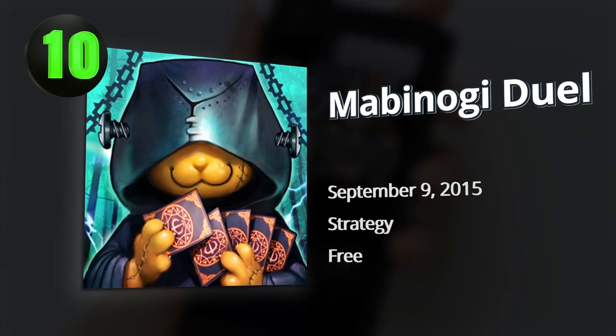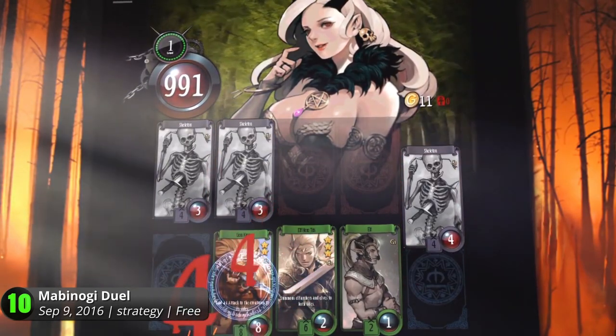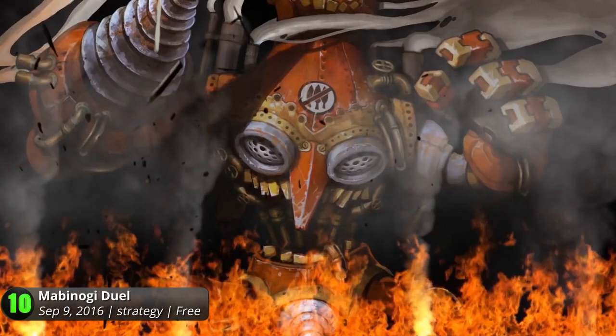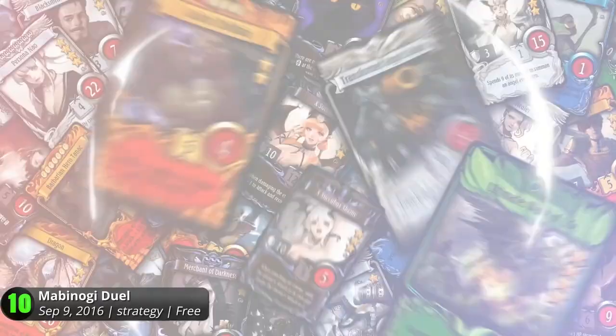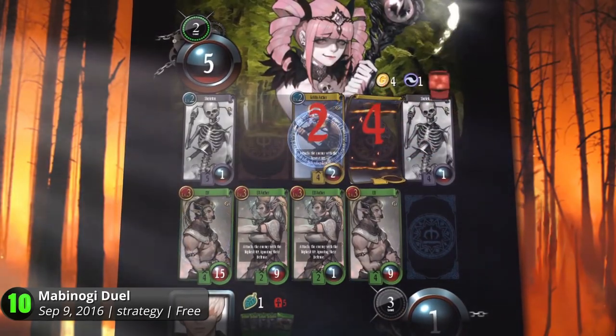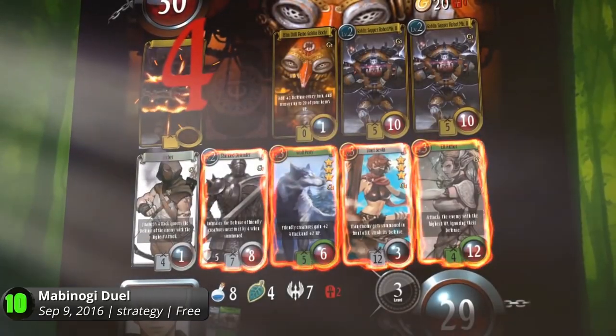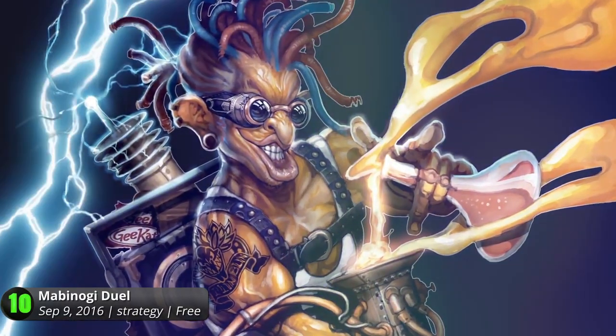Opening our list of Top 10 Android Card Games is Mabinogi Duel. Meet the colorful characters in the dark Mabinogi world. Play against sorcerers and knights using your deck of 12 cards and fight against players in PvP or PvE mode. With over 1,000 cards, there are millions of possibilities. Use resources to activate your card to destroy your opponent's health and strategically build your deck to counter enemy debuffs and turn the tide in your favor.